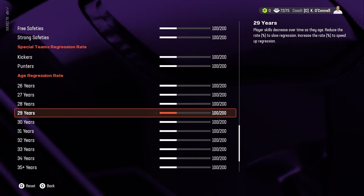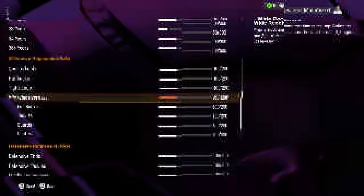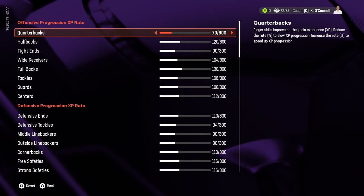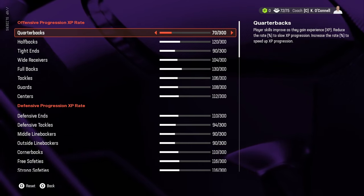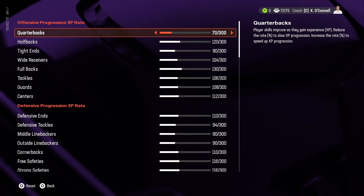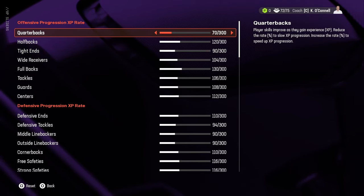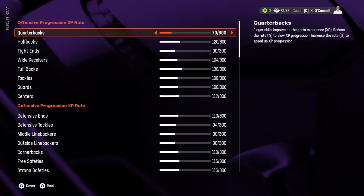Regression at age 26 is possible but unlikely — you usually see more prevalence starting at 28. By default, the game comes set at 100 for every single position. My slider set is a little different from others out there. I took some inspiration from funky corn on Operation Sports and also from Mr. Hurricanes. My sliders are a mixture of both with a few of my own adjustments based on how I run my franchise.